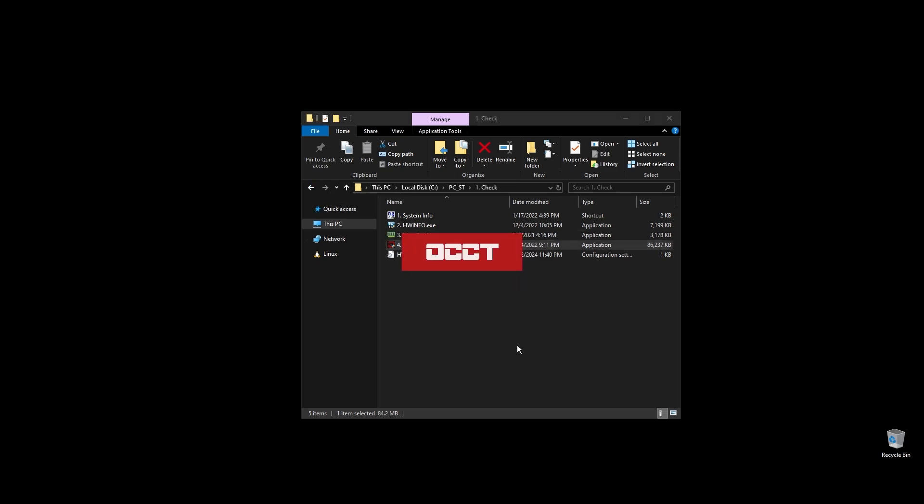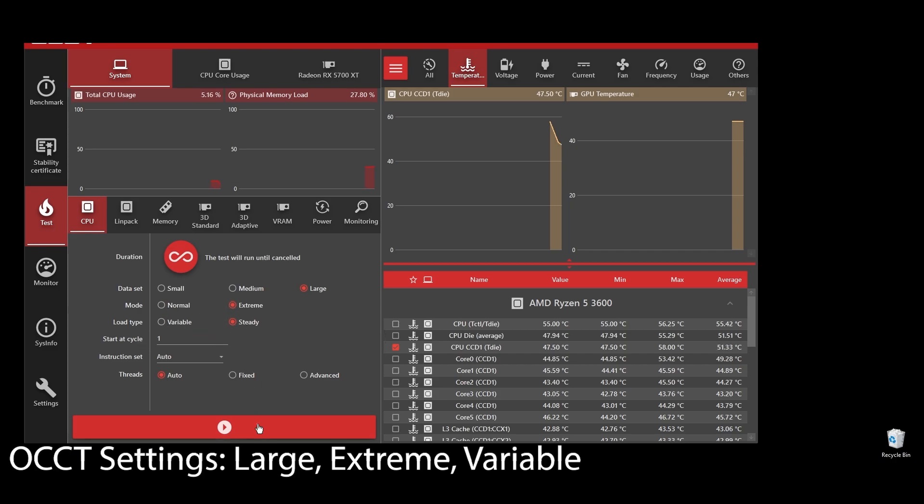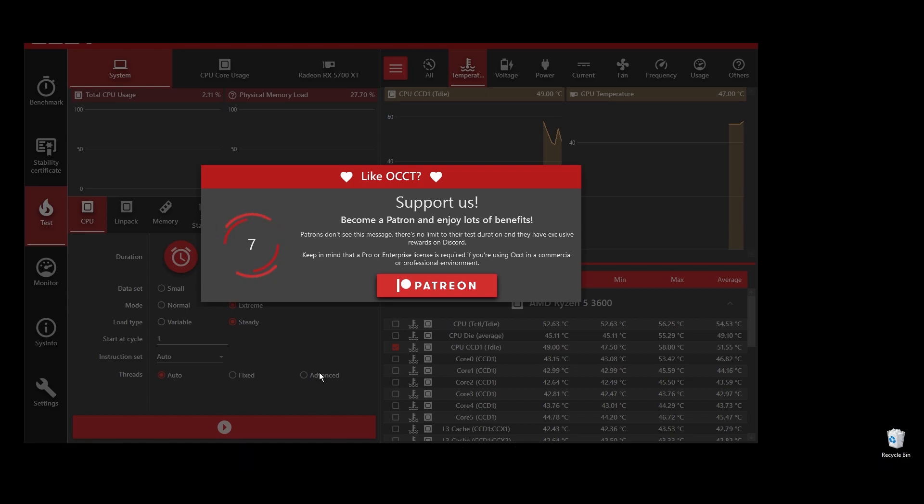Next, go ahead and do a quick stress test on your CPU to see if there are any overheating issues. It's crucial that your CPU doesn't get very hot when you play Neopets because that means it will downclock itself to cool down. For best results, you should leave this for at least 5 to 10 minutes, but a quick 1 to 2 minute test should give you an idea of what's happening.